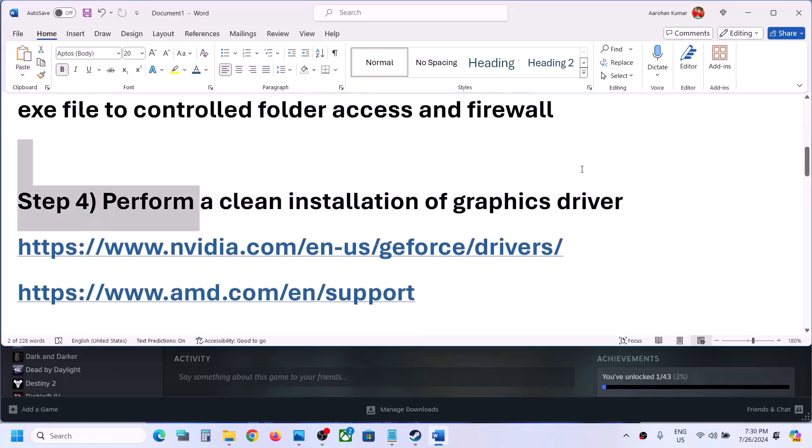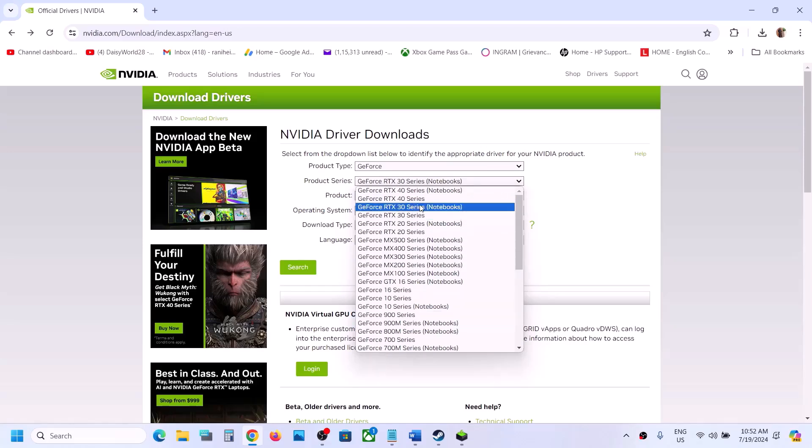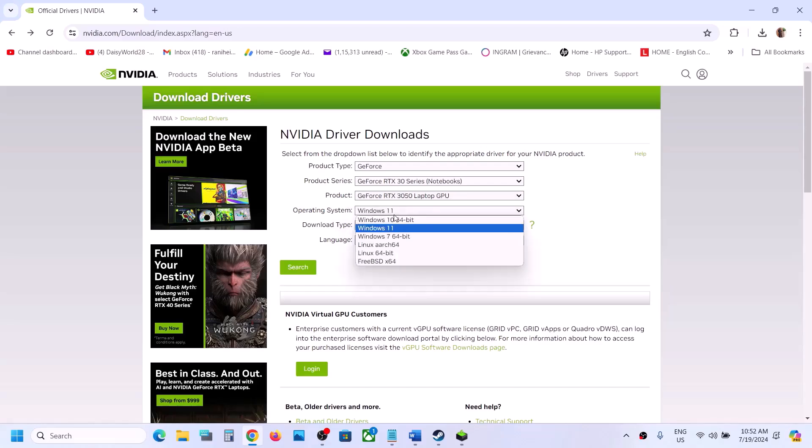Once all files are added, launch the game and check. The next step is to perform a clean installation of your graphics driver. If you have an Nvidia card, go to the Nvidia website; if AMD, go to the AMD website. Select your product type, series, and exact graphics card model, then select the correct operating system — Windows 10 or Windows 11 — and choose the Game Ready Driver. Click Search, then Download.